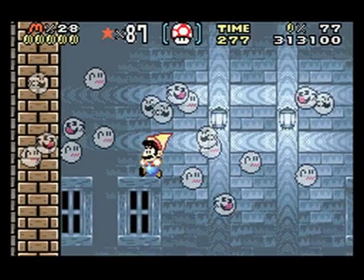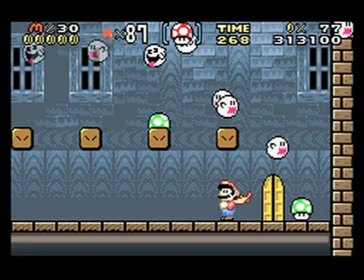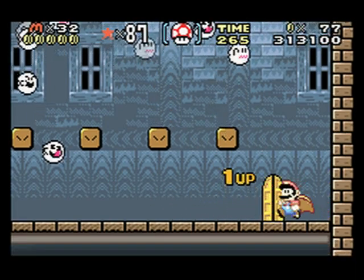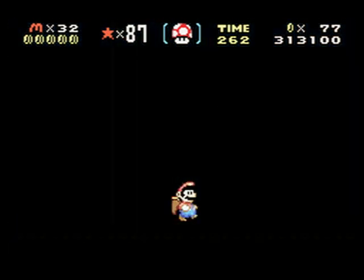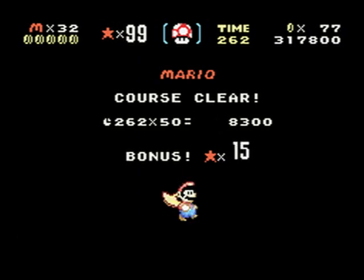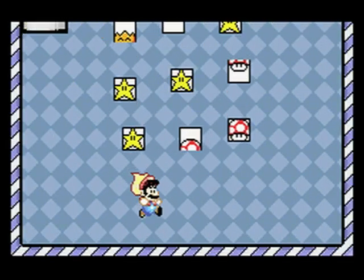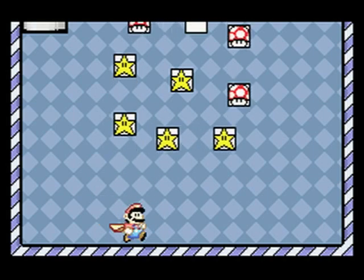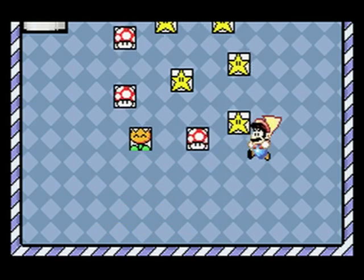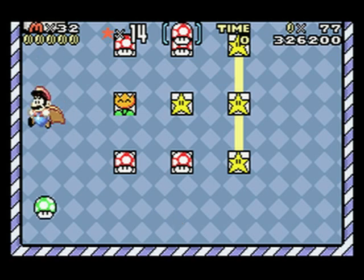Keep running, don't jump or else you'll die because ghosts will hurt you. So yeah, get those, just go through this door right here. We just got over a hundred stars — I guess that means we get to do a little mini game thing now, which I'm not really in the mood for but okay. So bonus game: you have to match all these things up and then you'll get one-ups depending on how many.